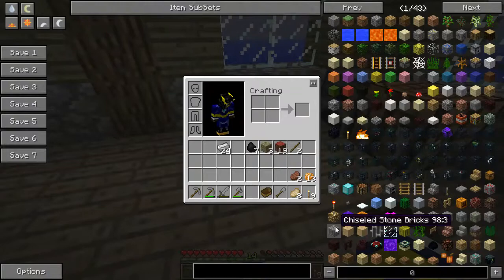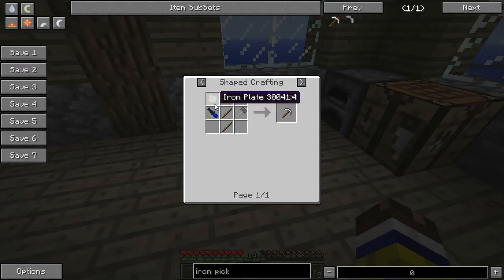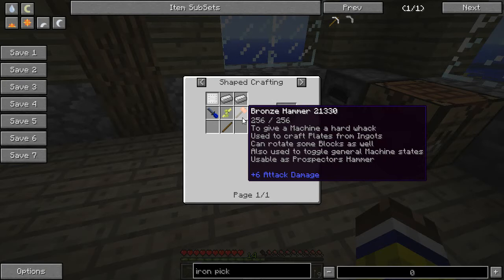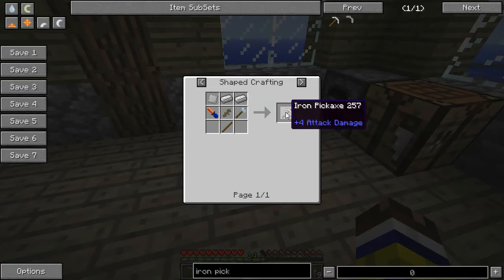If we look up an iron pick in the items list, we can find the recipe — we need one iron plate, two ingots, a hammer of any sort, a file of some sort, and two sticks. I'm assuming the hammer and the file just lose a bit of durability in the crafting. But it does make sense that you need some tools to actually shape the metal. So we need to get a hammer and a file.